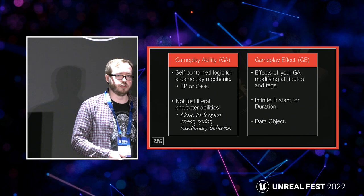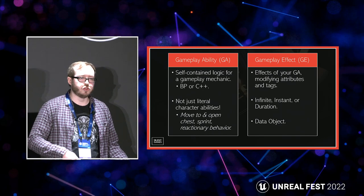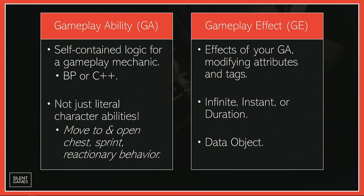Gameplay Effects tend to be the effects of your GA, though they don't have to come directly from a GA — they can be applied in other contexts too. This is essentially something you want to use to modify attributes or apply tags. It might be applying a tag that says the character is in god mode and can't take damage, or that they have iframes. Modifying attributes might mean taking damage to health or picking up a health pack. These can be infinite, instant, or duration-based. Infinite applies indefinitely until removed; instant has immediate effect and changes the base value permanently; duration-based applies for a set time, like a 10-second buff. And it's a blueprint data object you can modify quite freely.